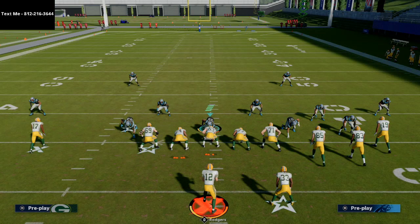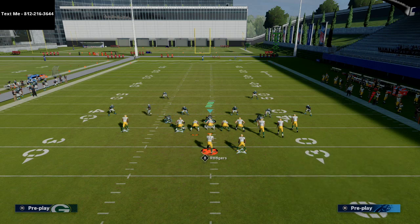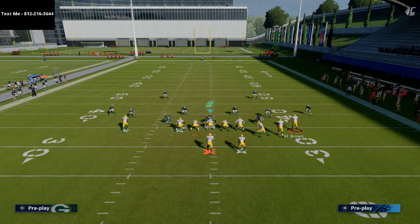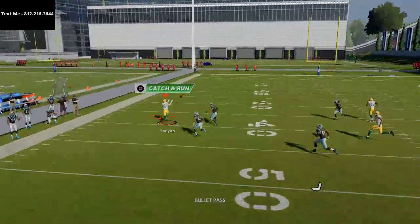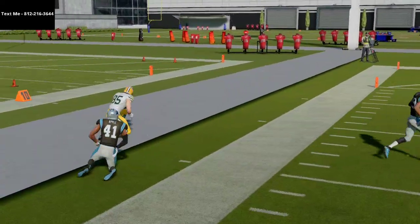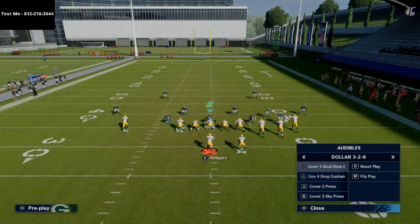I can also throw this earlier, and I want to show you this window as well. Cover three with cloud flats at 30 yards — the furthest back they can go. If I run this play, you'll see that once he gets even, he's leaving, so I'm going to throw right over it. I can get that swerve catch. I'm going to click on the receiver, swerving him left and right, then RAC-catching the ball upfield to get that run-after-catch addition.